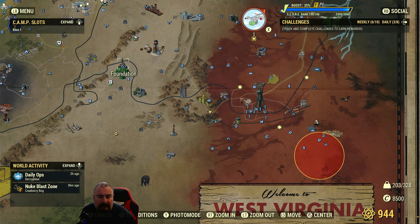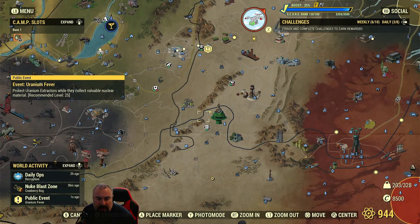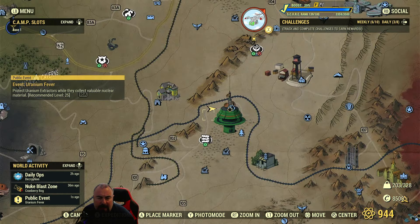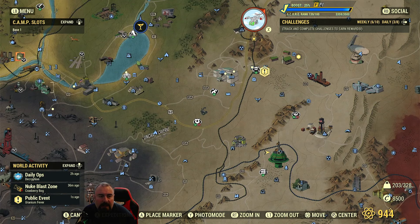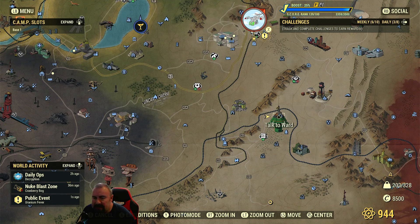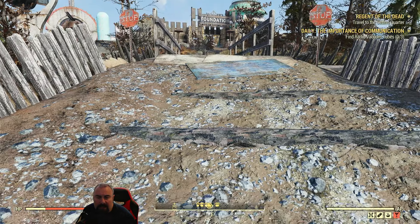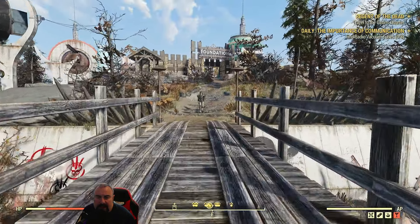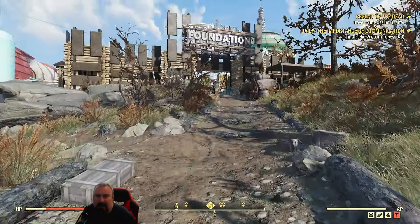The first location is Foundation. If you've been here before, you'll know the fast travel point. If not, Foundation is located near the bottom of the map. When you go here, you'll have daily tasks or a reward if you've built up reputation.